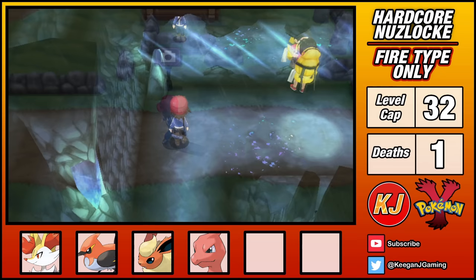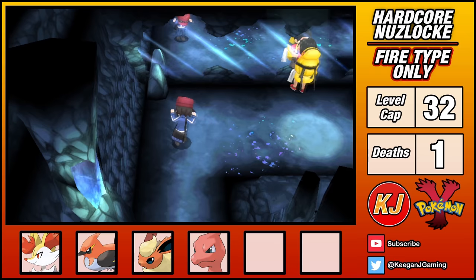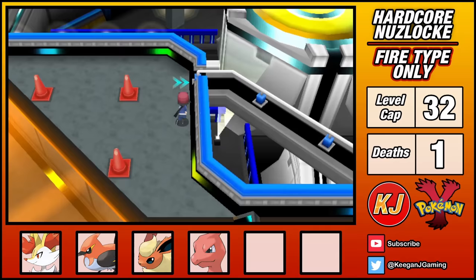In Geosenge Town, I defeat the gym leader Korrina — hey wait, where are you going? Give me my badge! In Shalour City, we meet up with a mysterious character, and after defeating Serena, I need to take on Korrina again.